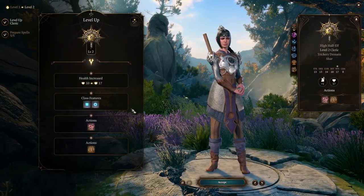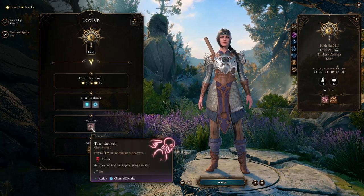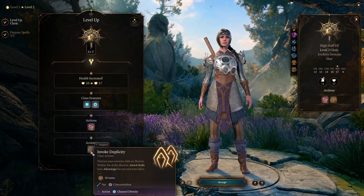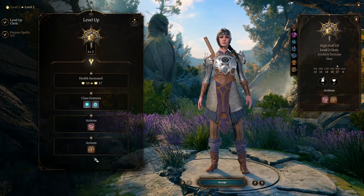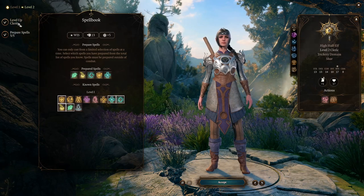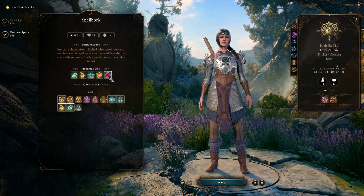Huge amounts of health increase for Shadowheart. Level one spell, Divinity charges. Turn Undead and the effect from her domain — Turn Undead: pray to turn all undead that can see you. That's nice. Invoke Duplicity: distract your enemies with an illusion, and within three meters of the illusion attack rolls have advantage for you and your allies. Oh, that's nice — that's her divinity one. I think we're happy here.